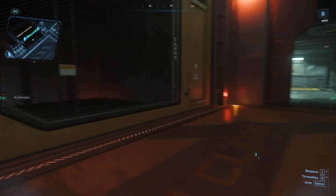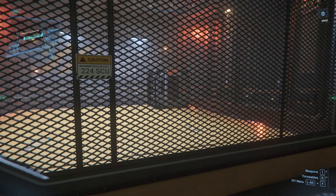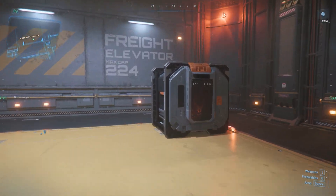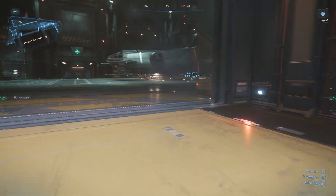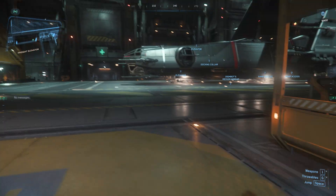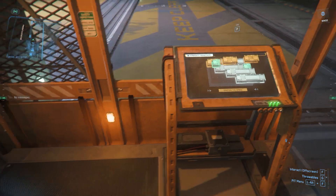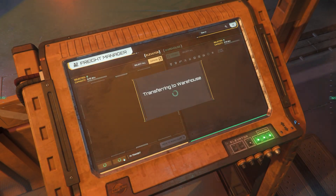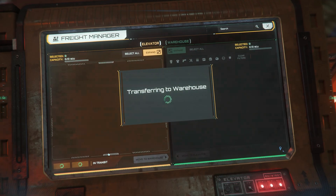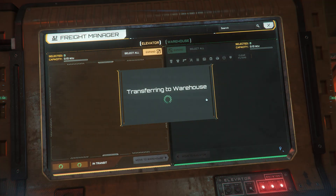And up it comes. Now of course this is ready to go, ready to put on the ship and everything. But that's the extra step I'm talking about. Let me show you the easier, faster way to do this so that you're not messing with one terminal and then going back to mess with another terminal. Let's just transfer you to the warehouse.